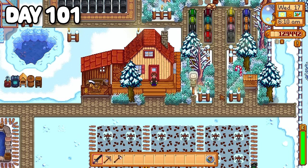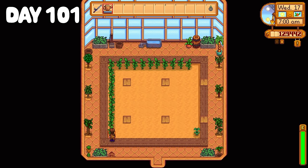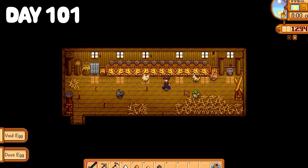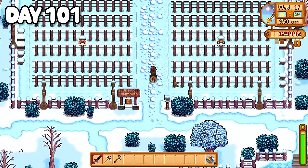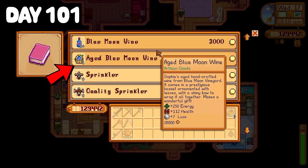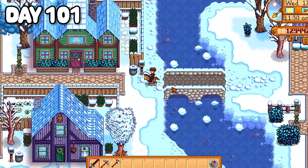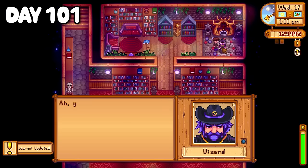I emerged on day 101 to the frosty air of winter. Back on the farm, I took a deep breath and got to work. In my greenhouse, I got to watering my ancient fruit as I still don't have any iridium sprinklers for them just yet. I went and said hello to my beautiful animal friends. Sally and I rode down to Sophia at Blue Moon Vineyard, as you all told me in the comments from the first 100 days that you could buy sprinklers from her.